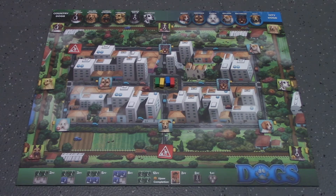Hand out ARC boards, starting resources, and the player pieces. You'll also place country dogs on the outer road, and city dogs on the inner roads. All of your trucks will start in the middle.